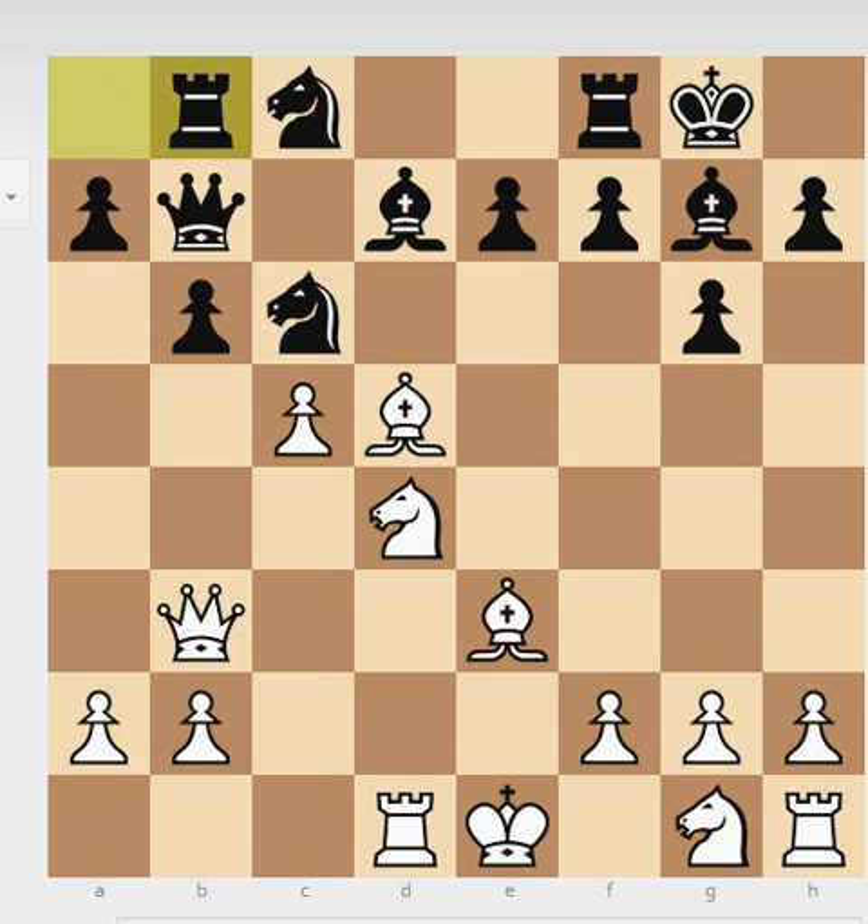He plays Rook b8. Look at this move — what is the idea? You have this diagonal here, you have to play e6, you have to protect f7, you cannot let White do what it wants. We see Rook b8, and finally White develops his last piece, playing knight to f3. Now we see e5 — this is a really, really bad move. Again, e6 would have saved Black here.